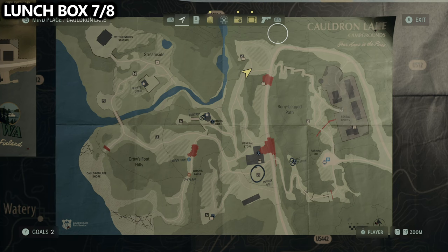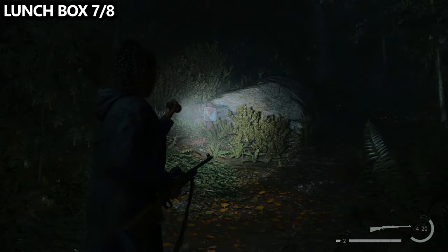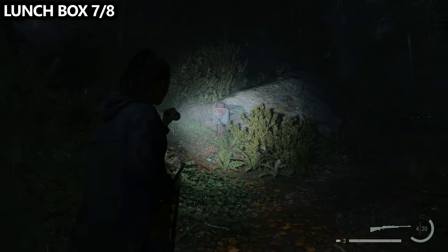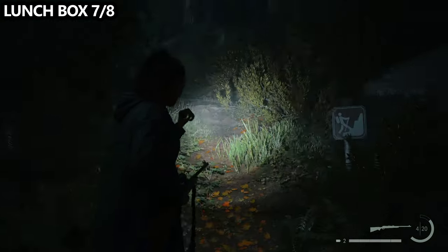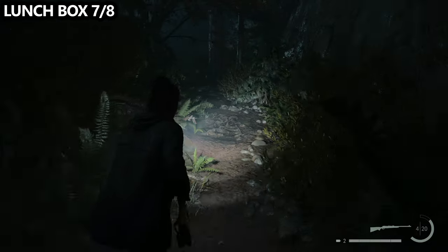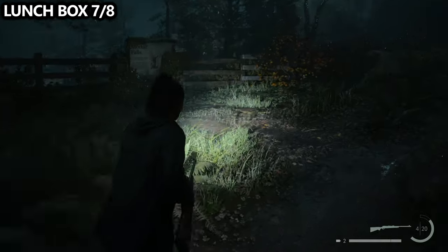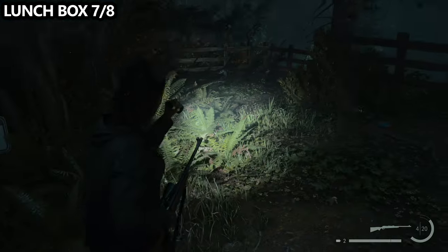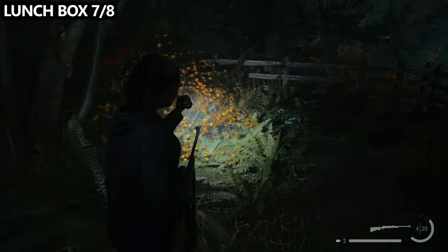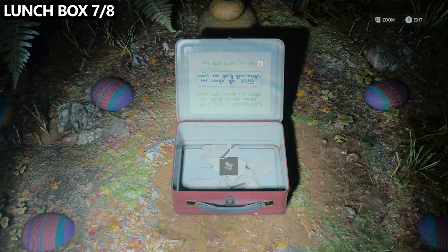You can find another lunchbox not far from there, near the northernmost point in the center of the map. It's a lot easier to navigate during the daytime, but you'll notice there is a kind of side loop path. If you follow that path, you'll end up in an open area with some fences where you can look over and see the view. Here you can also find a lunchbox hidden away behind some trees.